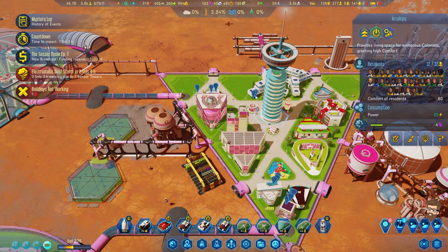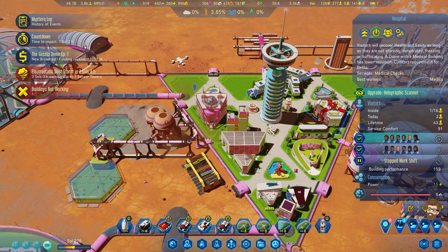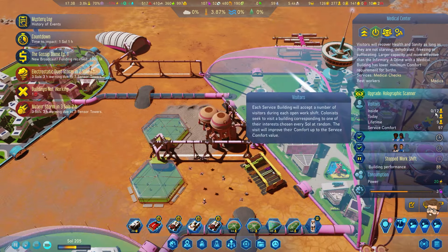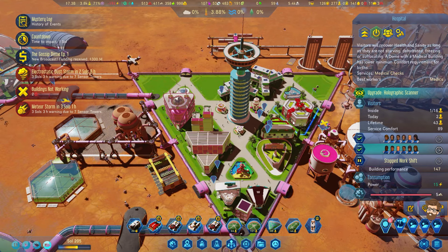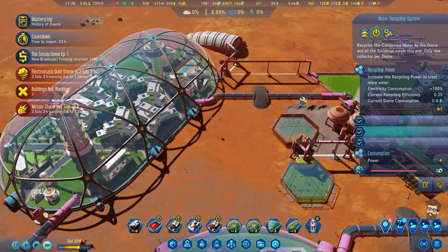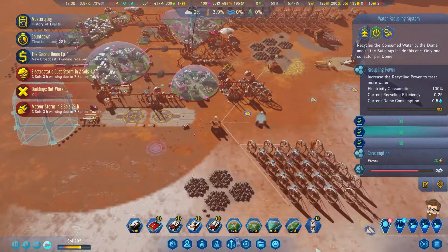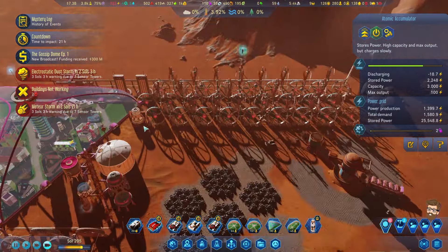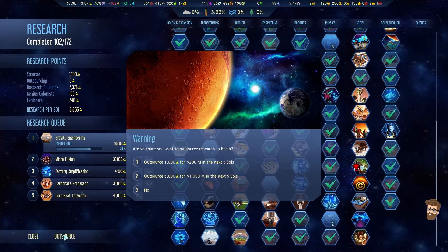We've got a baby boom going. School's going good. Holographic scanner — the hospital's doing very well. It's kind of an advantage compared to the medical center in that this building holds 12, and the spire holds 16, though it takes up relatively important space. Let's make sure this is being maxed out too. We're at minus 212 during daylight in the second shift — that's going to be a problem. We're not fully discharging everything. Microfusion still has not been researched — it's also doing outsource. Artificial sun would solve a lot of problems too.